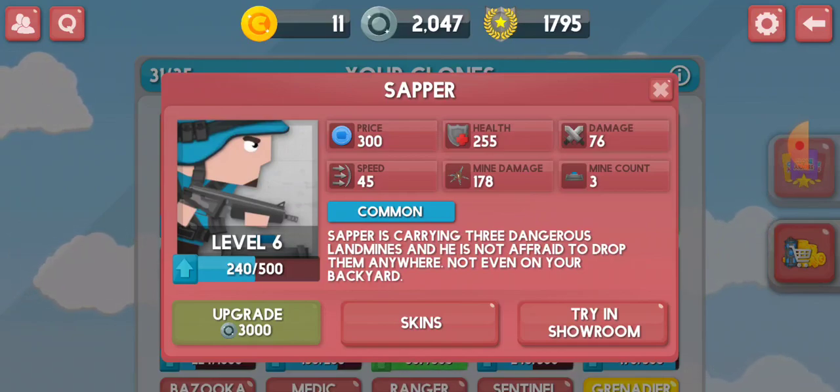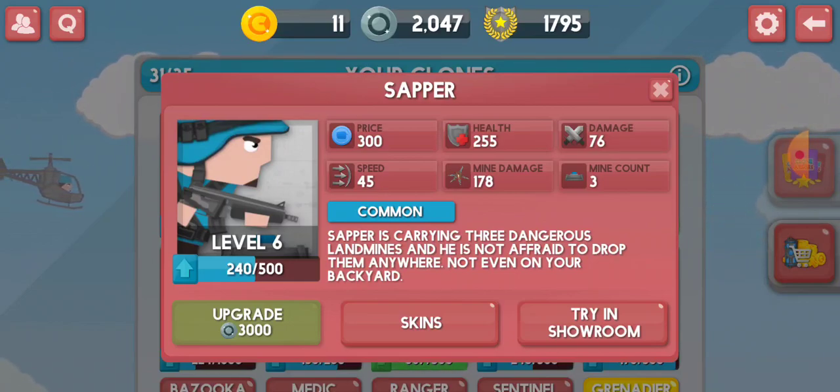My Sapra is level six — you can see that beautiful landmine right there. It costs 240 out of 500 to upgrade him to level seven, which would cost 3,000. His price is 300, which is fair. His health is 255 and his damage is 76, which I think is the lowest damaging gun in the whole game.